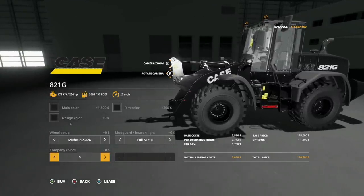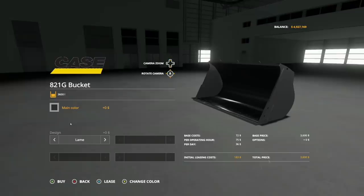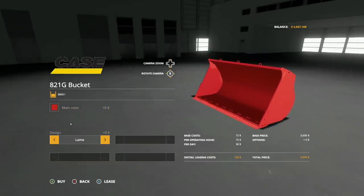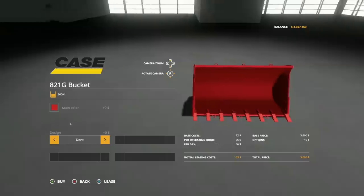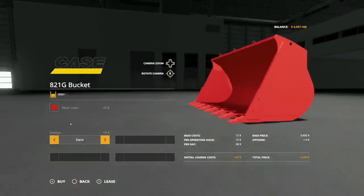This goes 27 miles per hour — this is a fast boy. Not only that, we've got a bucket that comes with it. It's a very small bucket but it gets the job done — 3,600 liters. You have the exact same colors for the bucket as the main machine. Design-wise, you have the normal one or one with teeth in the front, which is lame and dent — I don't know if those are the proper terms here in the States.